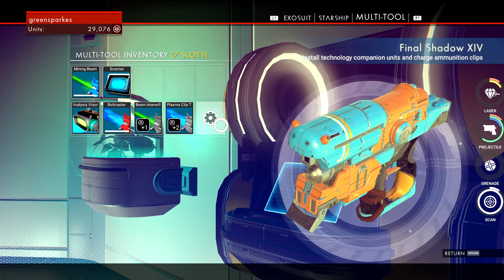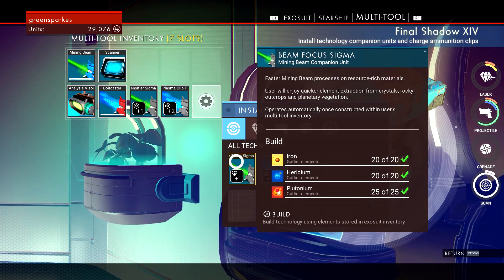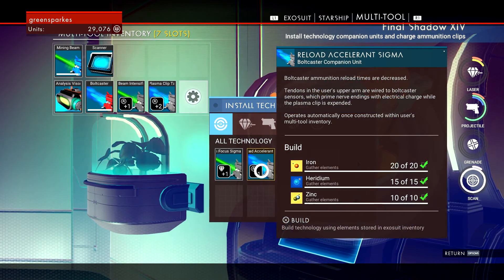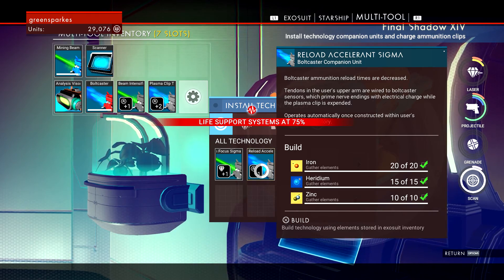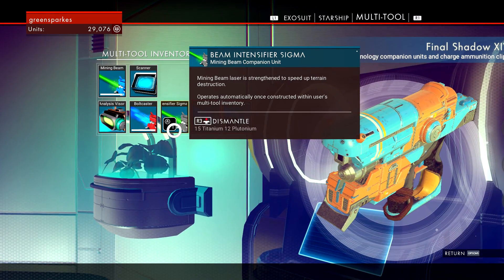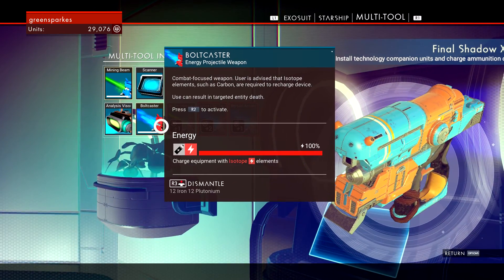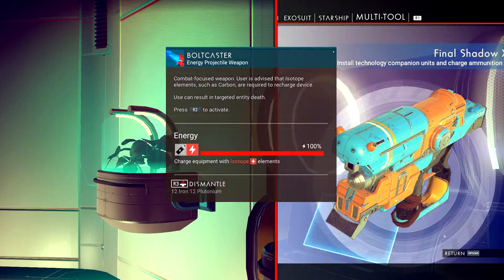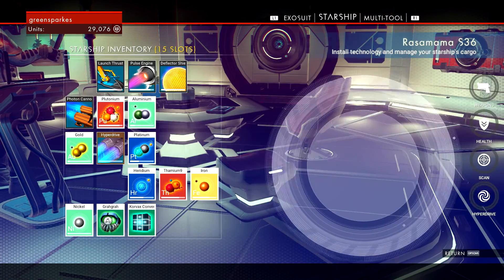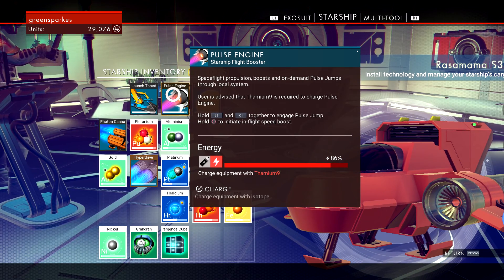I have a slot for it. I could take beam focus to increase mining, but I've already got a beam intensifier so I'll go with the reload accelerant. Let me build it. Checking my exosuit and starship for anything I can dump — like the pulse engine slot.